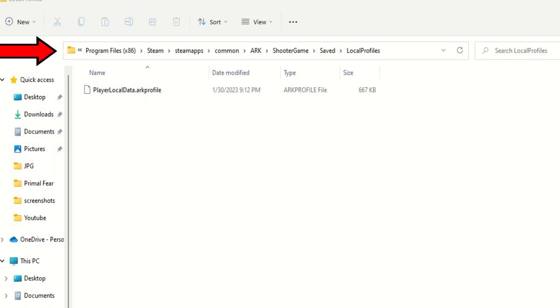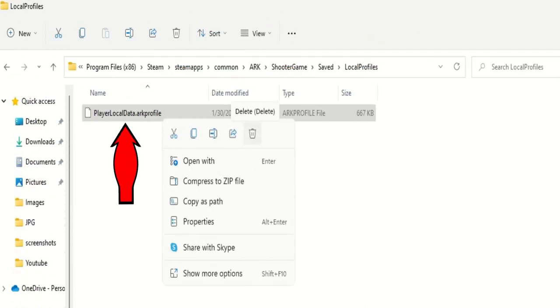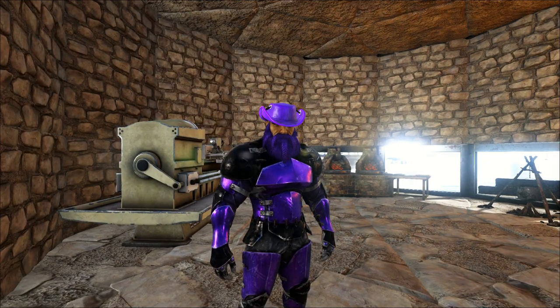Probably that's where it's at on mine: Program Files > Steam > SteamApps > Common > ARK Shooter Game > Saved > Local Profile. If you need to pause there please do so. All you need to do is delete the one file in there called 'PlayerLocalARKProfile'.